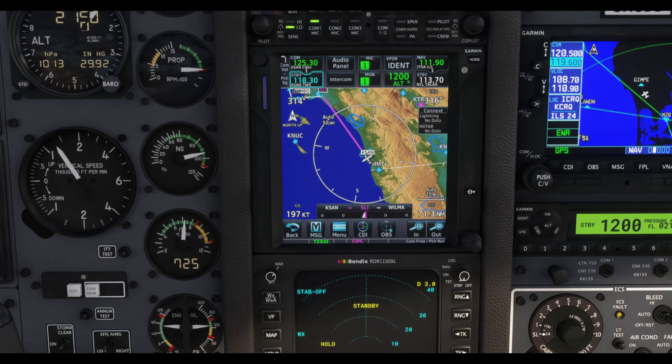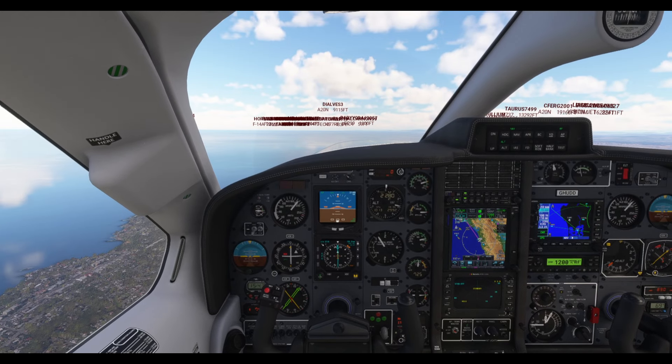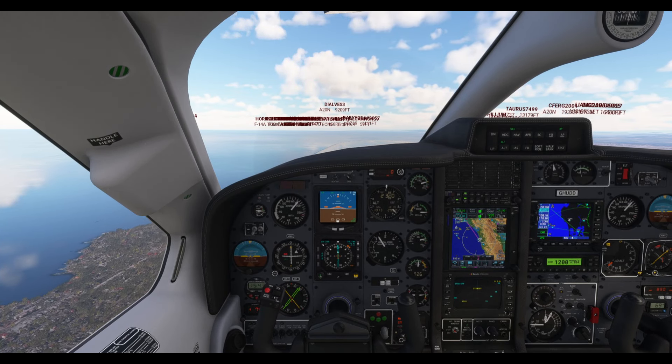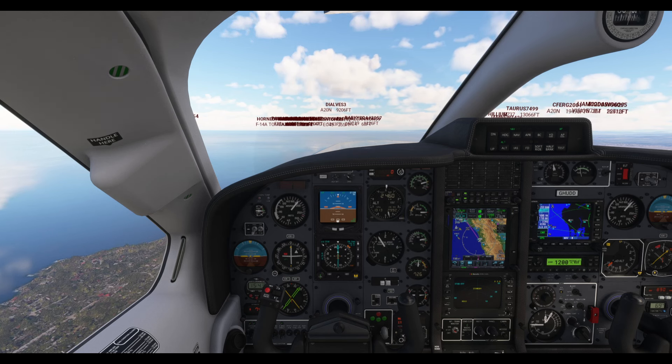Departure, this is Skyhawk Hotel Uniform Delta Delta, climbing past 2,000 feet. I think that's the correct call — still learning the full terminology. Don't worry if you don't know it yourself.